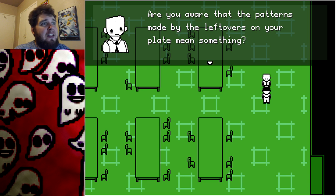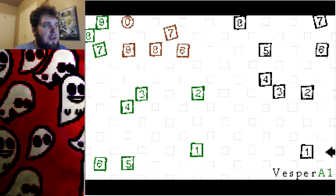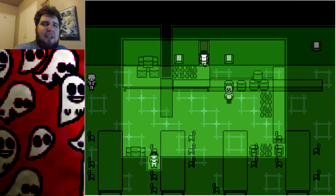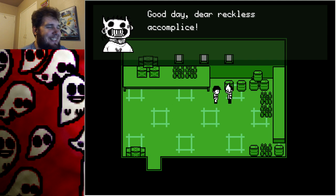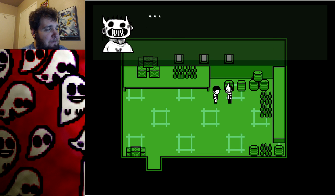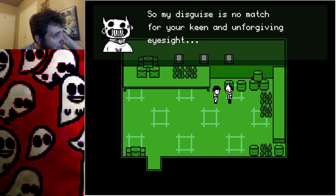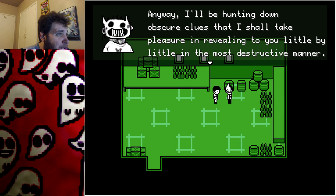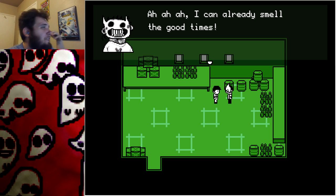'Are you aware that the patterns made by the leftovers on your plate mean something?' I was not made aware of that at all. We go through this door — oh, there are posters up there I didn't even notice. 'No good day, dear reckless accomplice. I've somewhat changed anatomically speaking but you have obviously recognized me at first glance. I'm your friend, the Judge Zachary. My disguise is no match for your keen and unforgiving eyesight.'